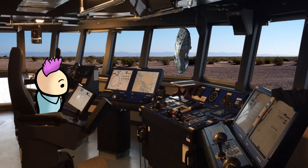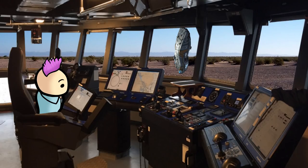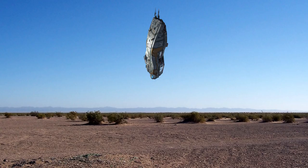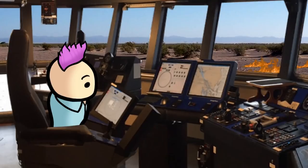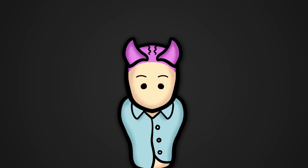Three, two, one! Alpha 10, you are cleared for takeoff. No! How could this happen? It's such a tragedy. All those resources lost. All my money and precious metals. Well, that just happened. It's fine. I have more expendable pawns.